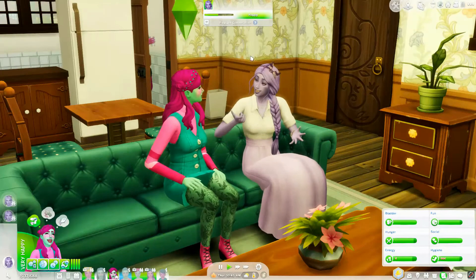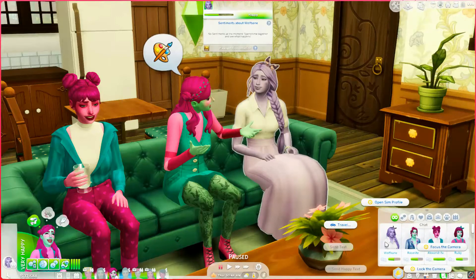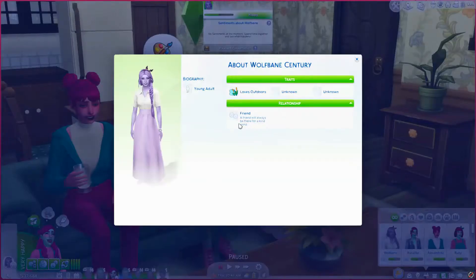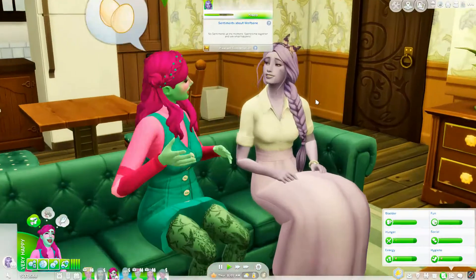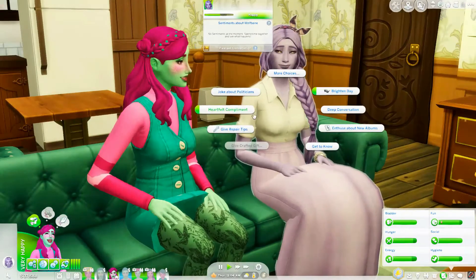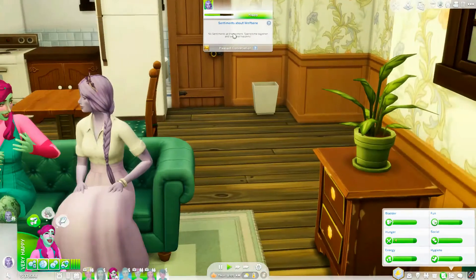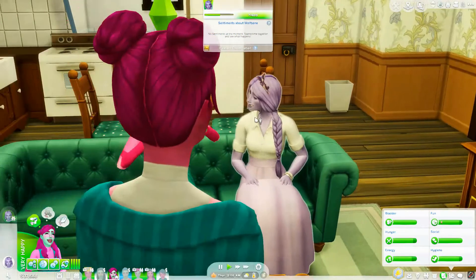Oh, she doesn't like us — that's not a good sign. I've seen some people get a first impressions kind of thing — is that a mod? It pops up here I think, but I don't remember seeing that. If you guys know which mod it is, let me know, because I would love to see that for my sims. Wolfsbane is so cute — I can't wait for them to get to know each other better, and they're already hitting that friendship hard.